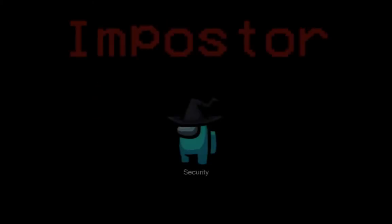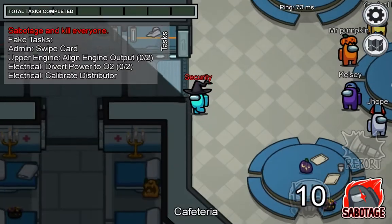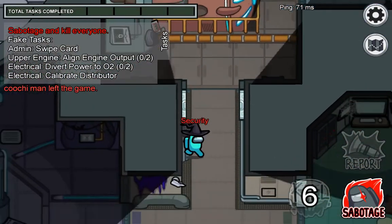To start earlier, you can skip the starting screen where the red guy pops up by clicking or tapping on it. You can also start walking before you can even see, which will give you an extra head start. And I promise you, those extra few seconds are very useful.